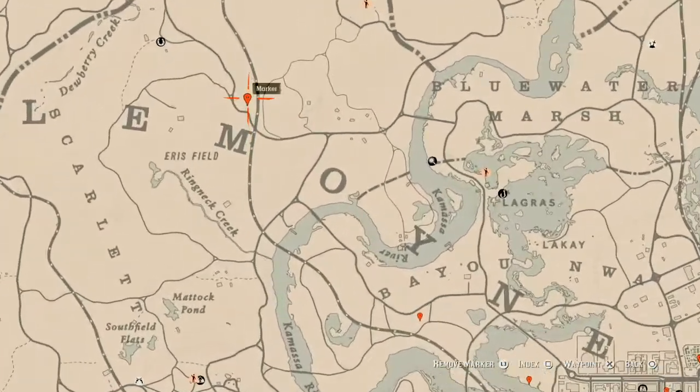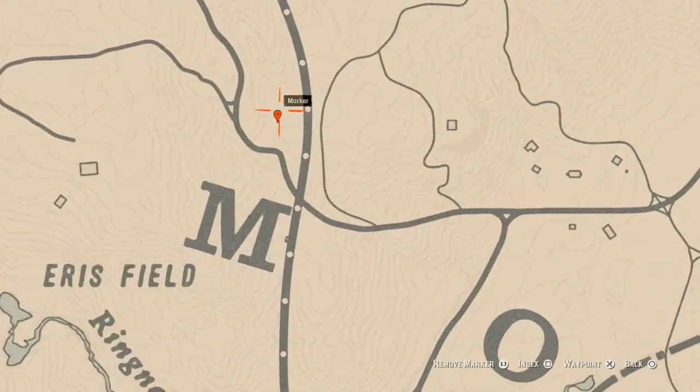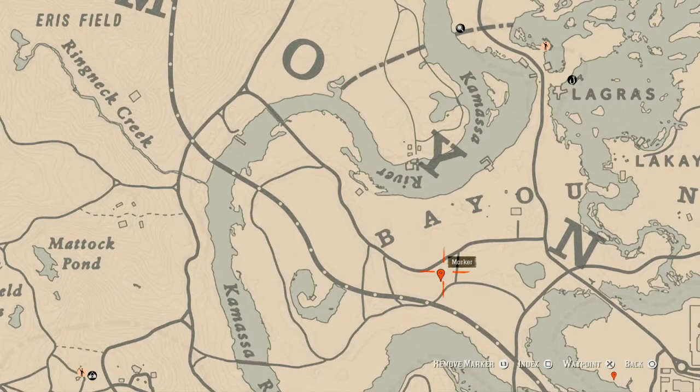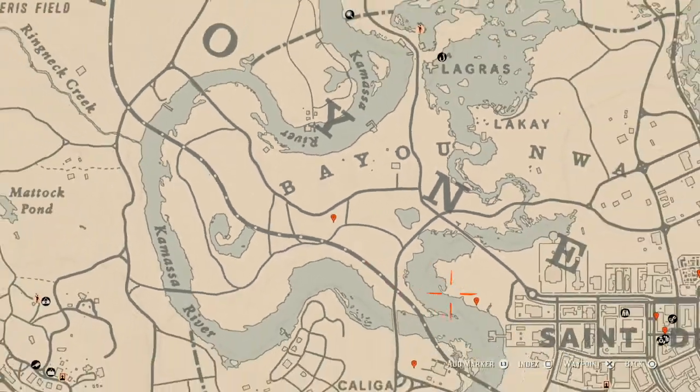Up here is an arrowhead — this arrowhead is random, I cannot tell you exactly which one it is, but come over here with your metal detector and that's what you will get. At our next location, under the word Bayou, you guys will get a random fossil. You do need your metal detector to find this — come right here at this location and that's what you'll get.